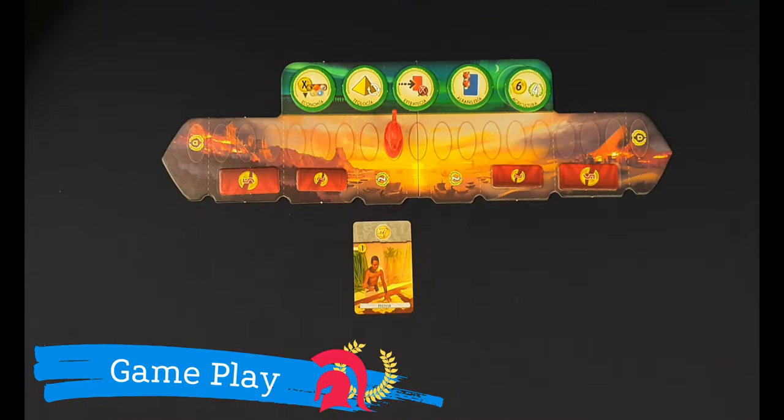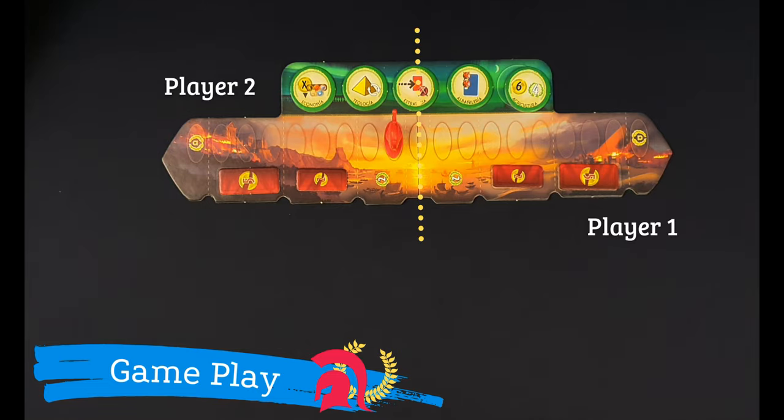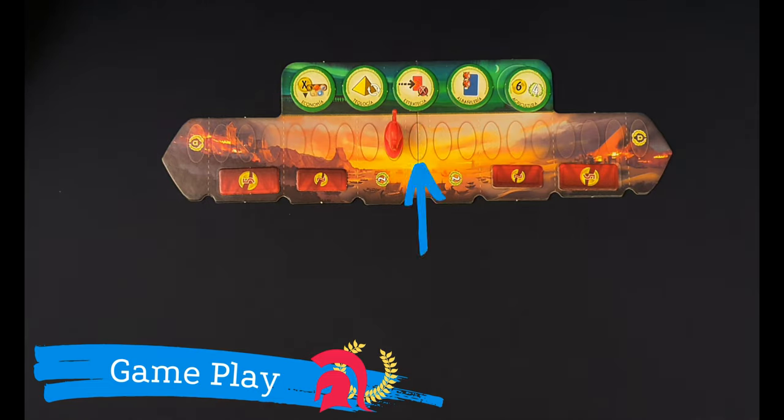An age ends when all 20 cards from the structure have been played. Then, prepare the next age's structure. The player with the weakest military chooses which player begins the next stage. A player has a weaker military if the conflict pawn is on their side of the board. In a situation where the pawn is in the middle, the player who begins the next stage is whoever played the last card in the previous age.